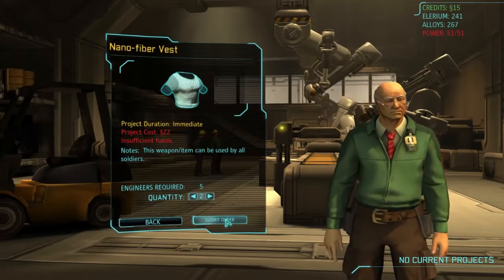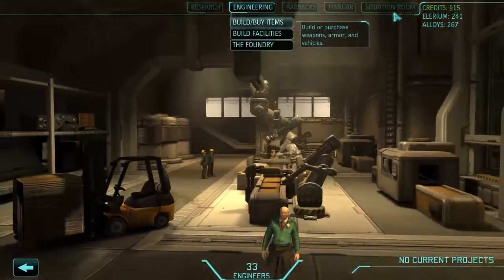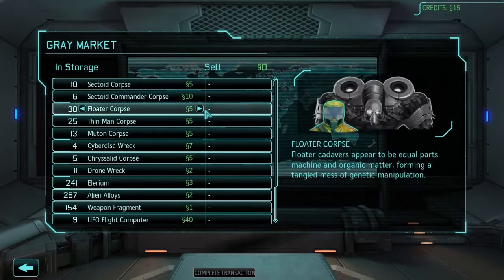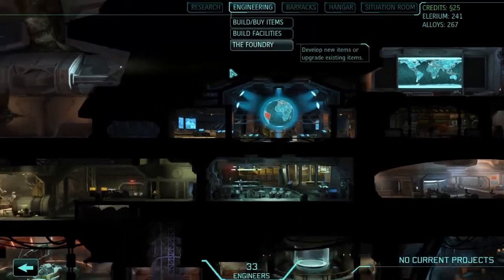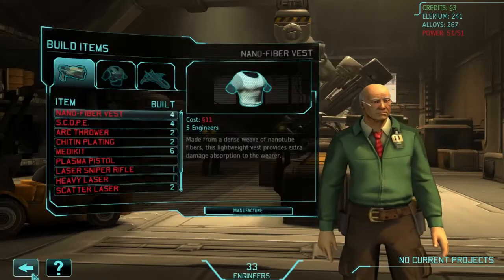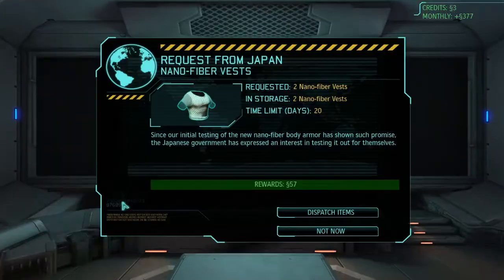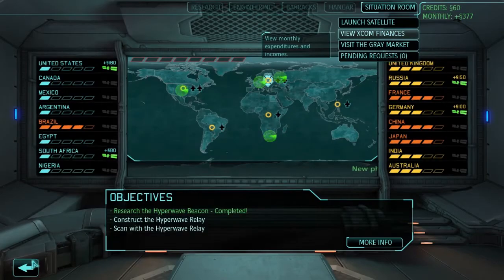We're that short on funds, so let's go to the situation room and the grey market - maybe sell another two of those. I haven't found a serious use for the floater corpses yet so this should be fine. We want to manufacture two of those - 22 going up to 57, that will be amazing. In the situation room here we have the pending requests, boom, job done. Not much of an increase in money but it is enough to get going.